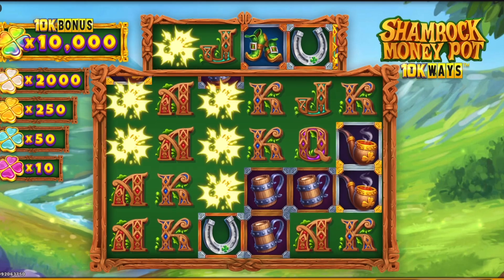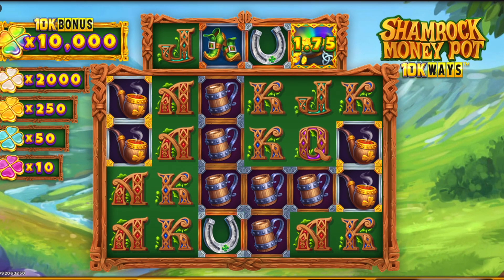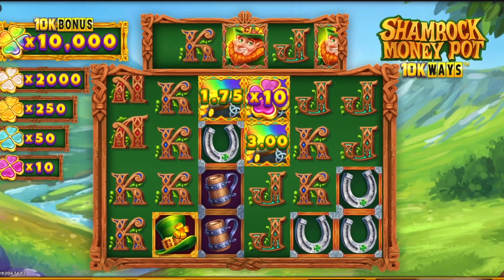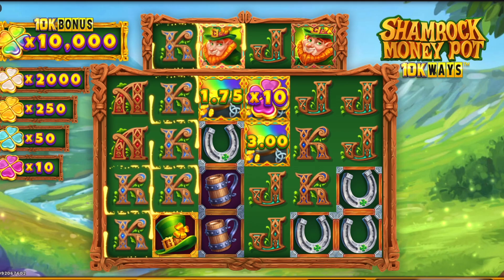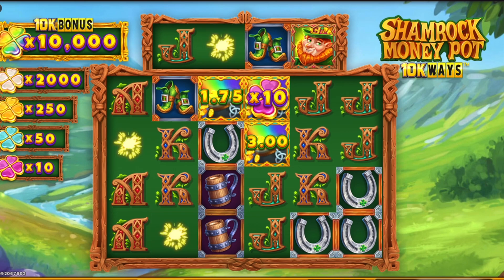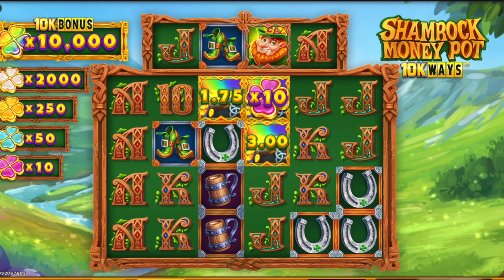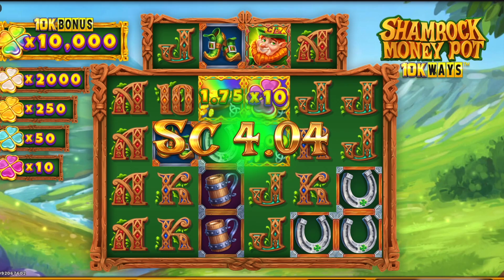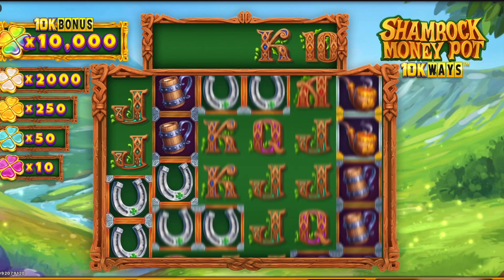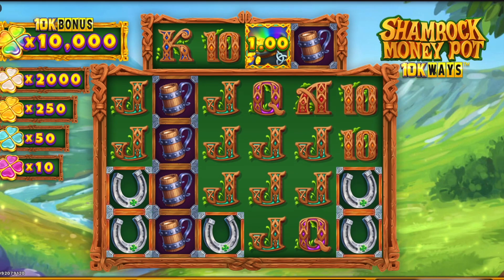Got some tens there. Oh, there's a multiplier — too bad we didn't get more pots of gold. On the left there's the times 10 through times 10,000; if that comes out it'll multiply your total coins by that amount for the total, which would be nice. But I'll be happy to just get the bonus.